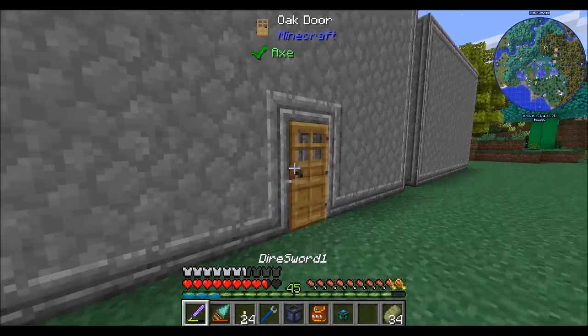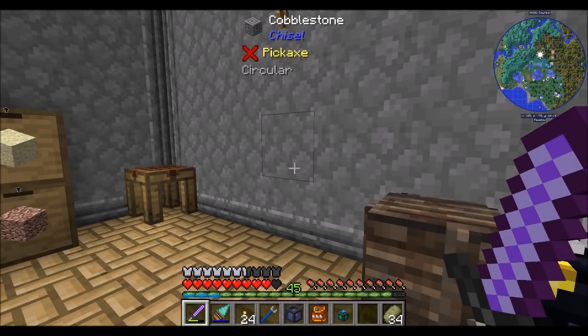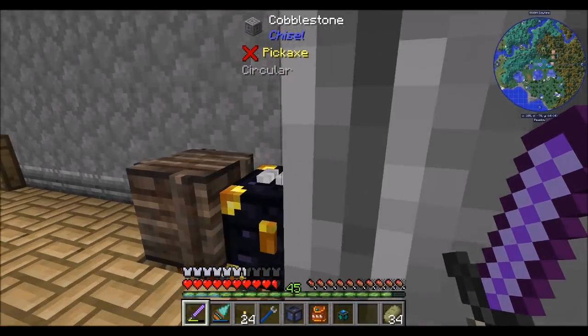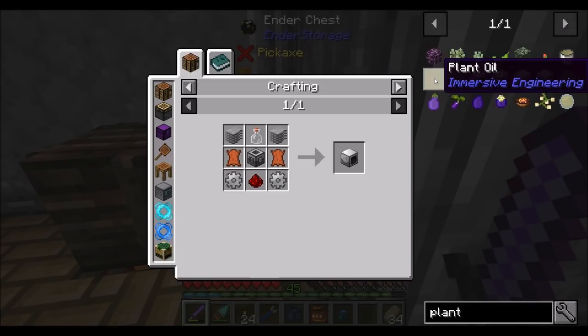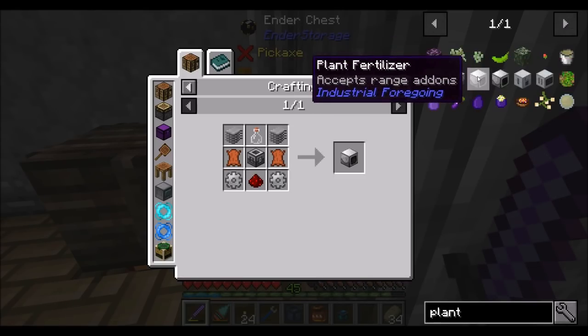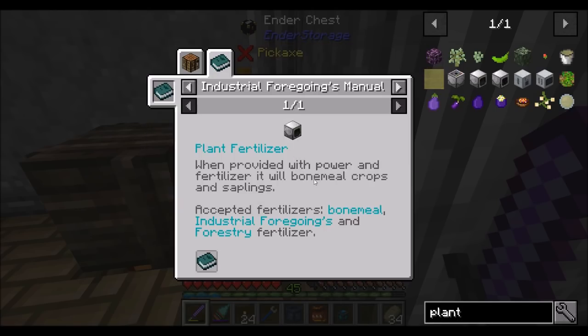I'd like it to be a tree farm at first, but we may expand it later to be other types of farming. Maybe eventually we'll get into Actually Additions oil and use it for oil production. And it looks like there's a Plant Fertilizer as well — I assume you give it fertilizer and it'll bone-meal crops for you. That sounds cool.